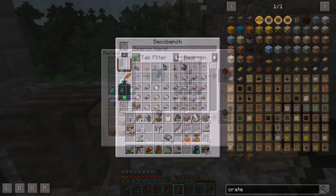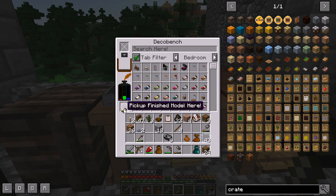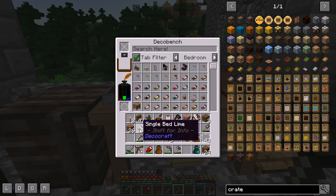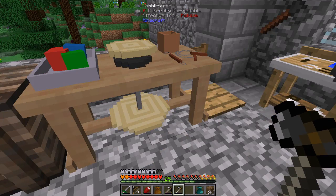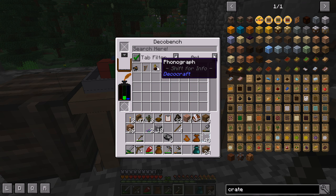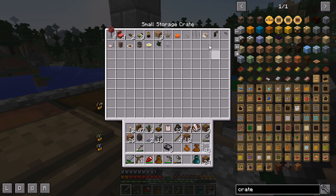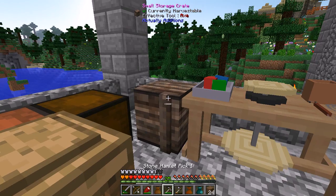What other decorations can we get? I'm going to get a few beds — probably should use different colored beds but we'll use that for now. These are going to be Decocraft; they're most of the decorative stuff I have. Ooh, a phonograph — yes please! I don't even know if that works, but it might. So we have a bunch of decorations here that I'm going to try out; I don't know if all of them will be something we'll use.